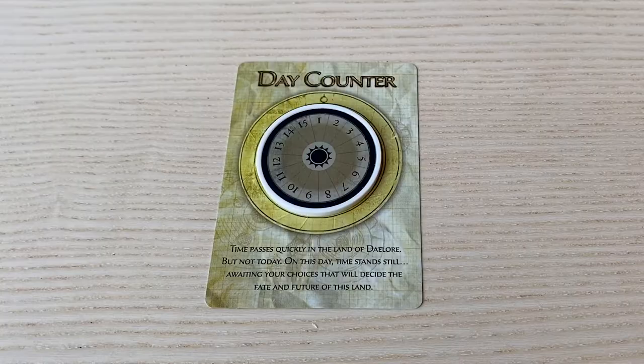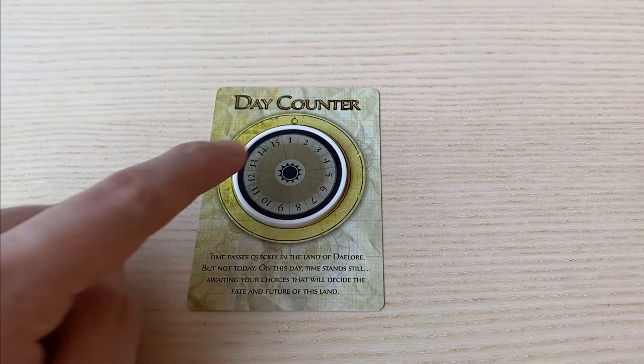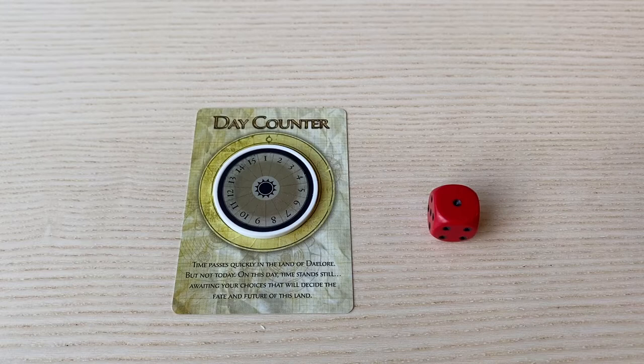The game starts off on the new day phase, which is always day one. To keep track of the day you're on, you use the day chip and the day counter card. However, I like to use a d6 die to keep track of my days. And if I am on day seven, for example, I would just bring another one and do something like this.